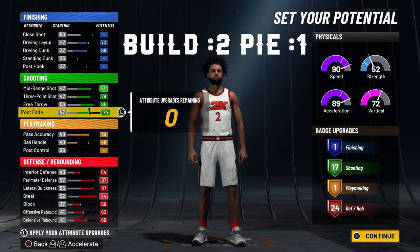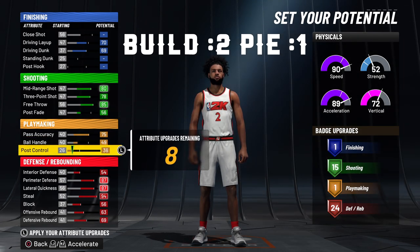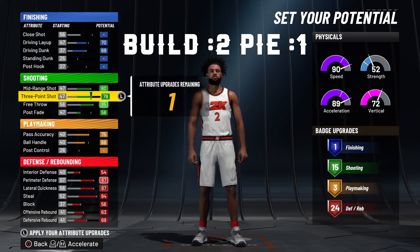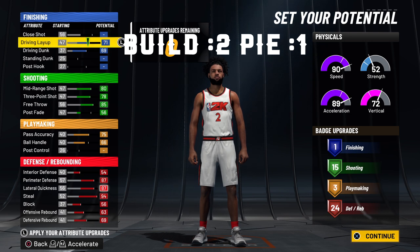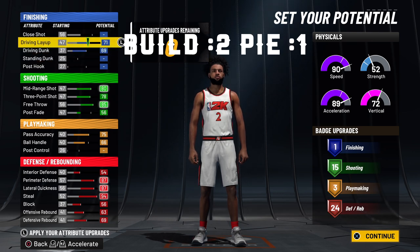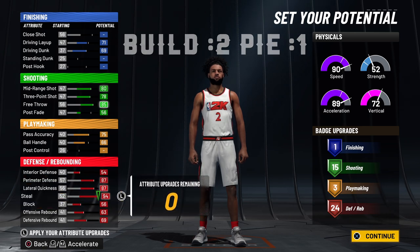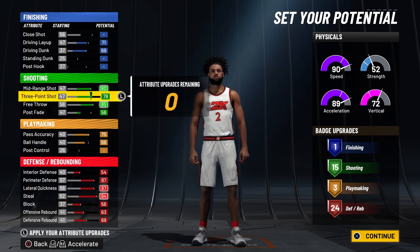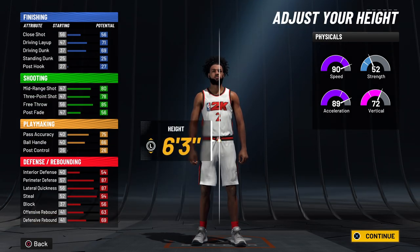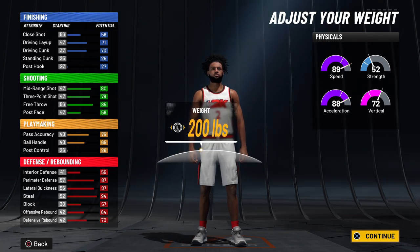When we get into the second build, this build is going to mainly focus on attributes, not the badge count — focused on the actual attributes. The last build we didn't have any driving layup but we did have pass accuracy and ball control to get a certain badge count. On this build we're going to have an all-around build and make it way better — it's 117, 1, and 24. By lowering the shooting category and lowering your post fade, you'll end up having 15 shooting badges. I would prefer this one because if you take it to the hole and don't get that dunk animation and get a slight contest, you're definitely going to miss that.